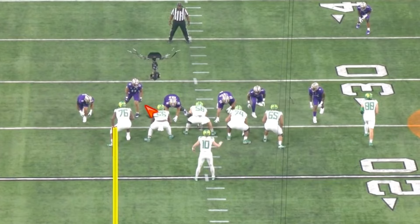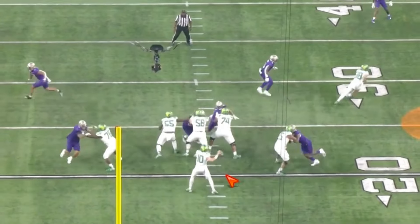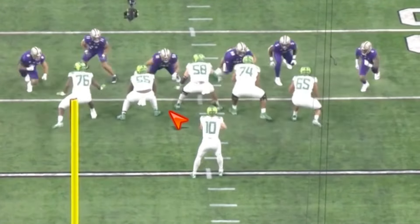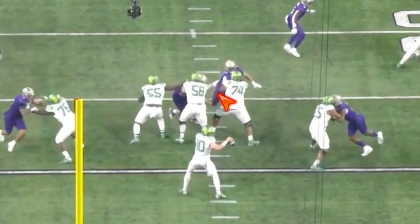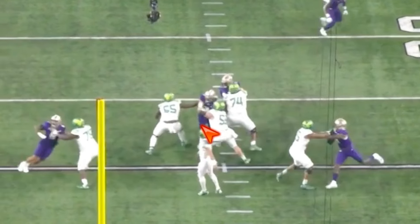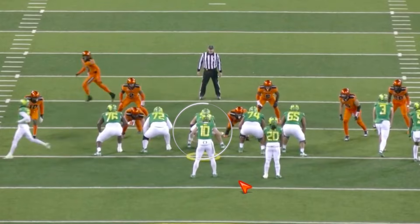Here, this next play — solid. Again with the three technique, we're sliding there. We get off the snap, we're ready to go. He allows him to get into his chest. This rusher is trying to work laterally. We drop our left foot back a little far — you might want to separate down there — but keep the feet moving. He wants to work back power. We anchor. He's got hands locked on inside chest plate where you want him. Good stuff.